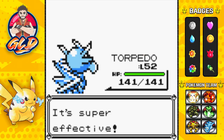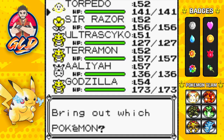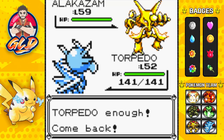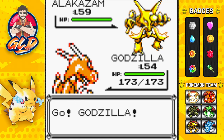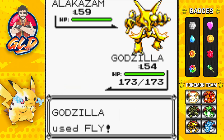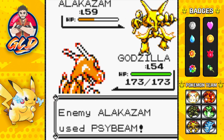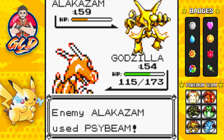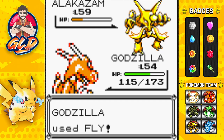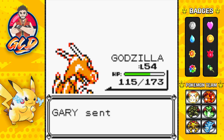Most of his Pokemon are at level 60. No doubt we can beat him - Surf attack and there goes Sandslash! He's coming out with Alakazam - for me, truthfully his strongest Pokemon. Let's go with Godzilla. If we hit this Pokemon physically, it's all over. Let's go with Fly - here comes Kinesis which doesn't work. Fly attack takes more than half its HP. A Psybeam could beat us but nope - Fly attack for the win! Look at that!